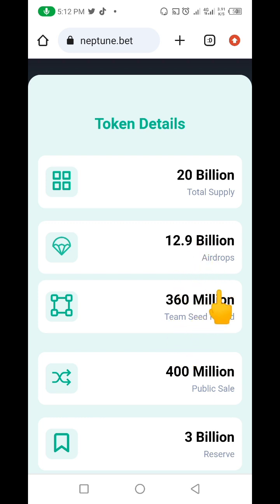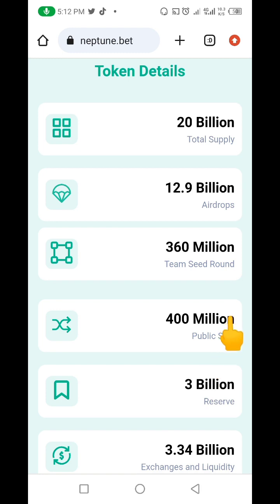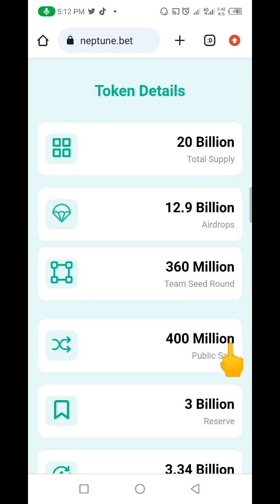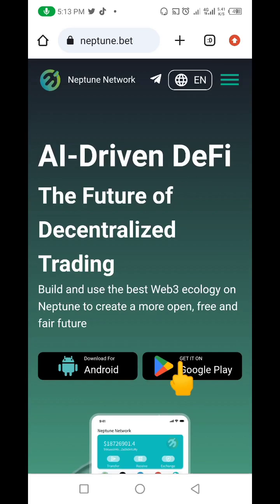Here are the token details: 20 billion total supply, 12.9 billion airdrop — that is what's being given out — 360 million team seed round, 400 million public sale, and 3 billion reserve. All the details are actually here, you can come here and read everything you need to know about it. So just go ahead and download the app to get started.